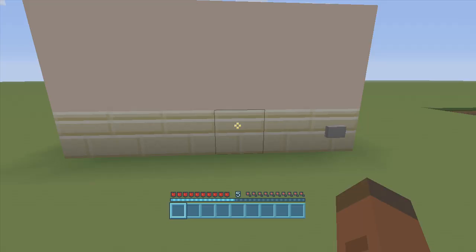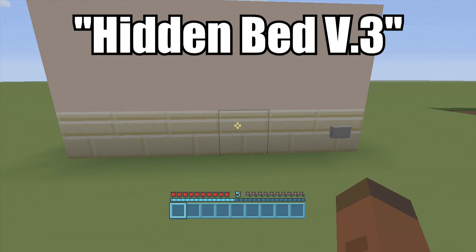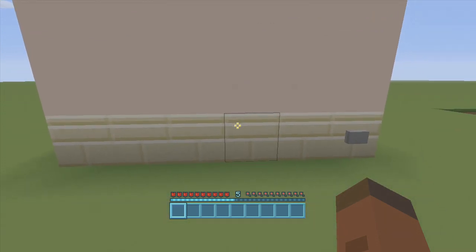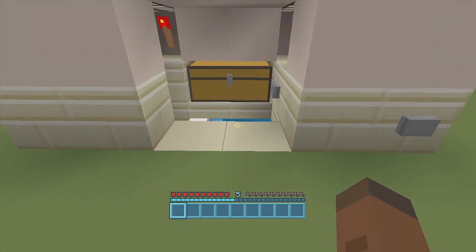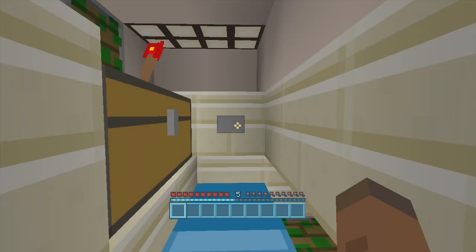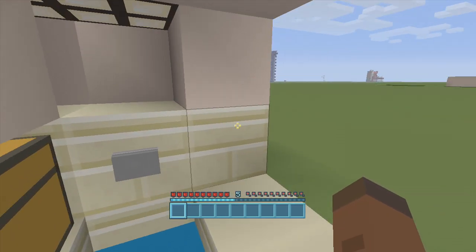Hey guys, welcome back to FedEx Gaming's redstone tutorials. This is my hidden bed version 3. I have built two other versions, however they no longer work after title update 21. If I click this button right here, my hidden bed opens up and there's my bedroom. I can come in here, close the button like this. Here it is closed, and here it is open from the inside.